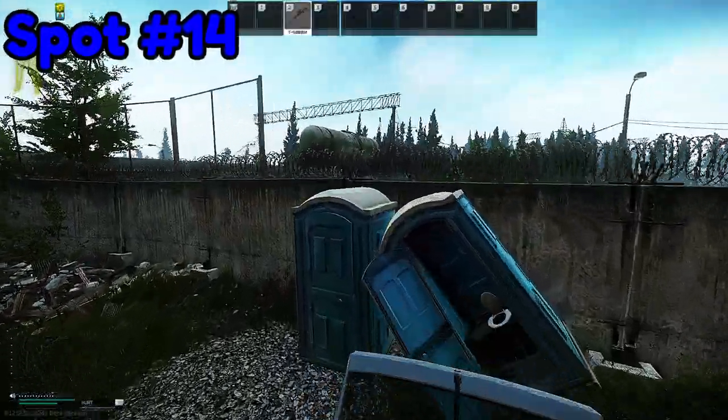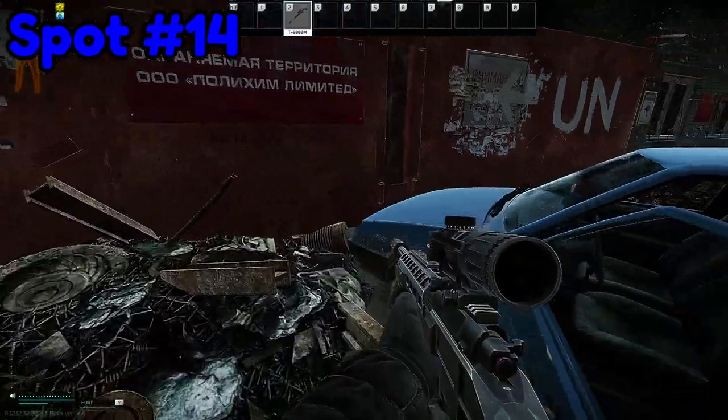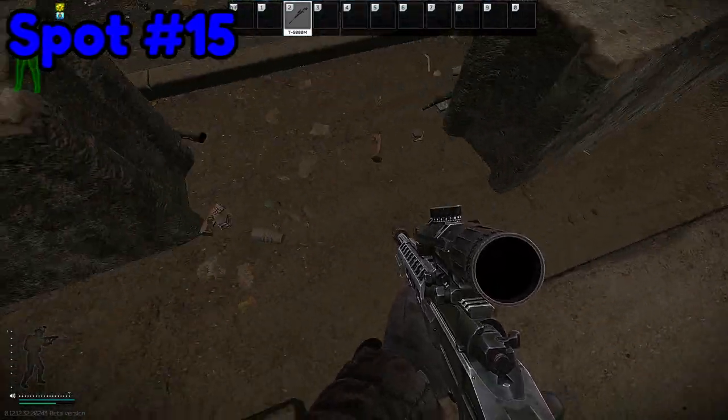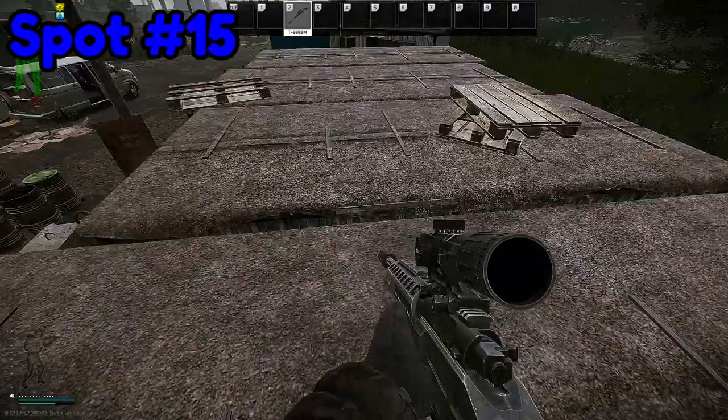Number fourteen. You never actually need to use your factory emergency exit key. As long as you have 20 to 25 strength, you should be able to do these jump overs at shortcuts. Back to crack house — when you position yourself here, you can watch construction alley and towards crack house.